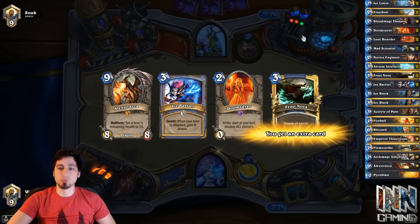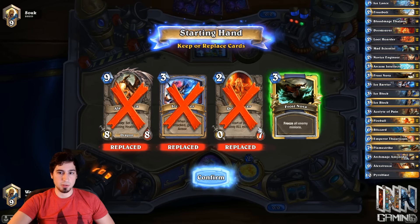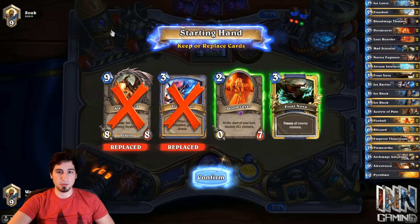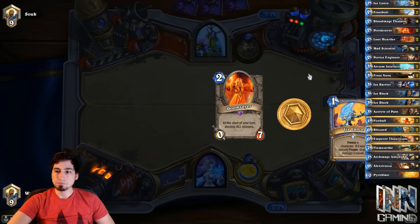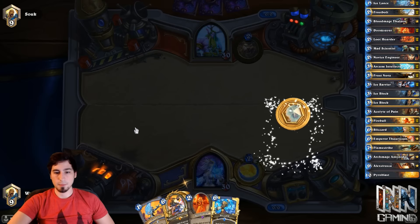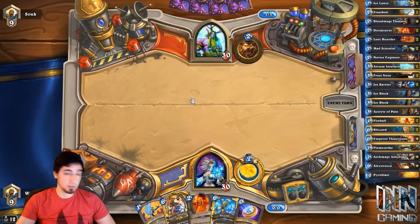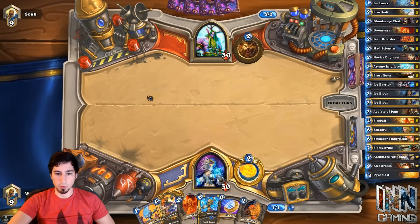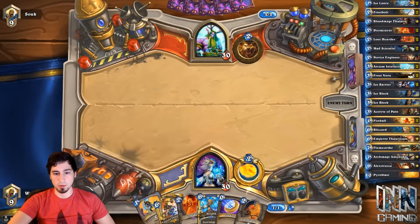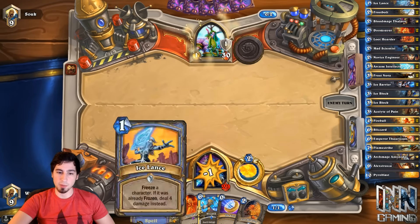So we're playing against a Druid. Ice Barrier is going back. Alexstrasza is going back. Doomsayer is cool to keep. Frost Nova is also pretty cool to keep — Frost Nova Doomsayer is always a great combination. But the problem is he can just silence the Doomsayer. So I think we get rid of Frost Nova and just keep Doomsayer. Finally, we drew Emperor Thaurissan — this is a card that makes this deck a whole lot easier to play because of all the discounts it gives. Most of the spells in this deck are four and above. Ice Lance costs zero with Thaurissan on field — up to ten damage for two of them at zero cost.